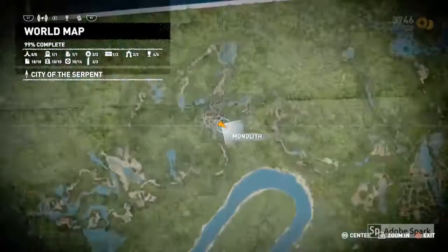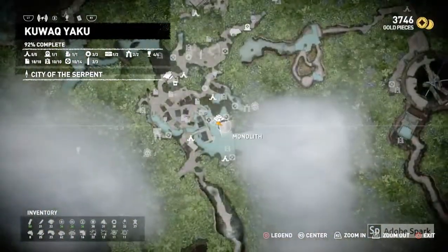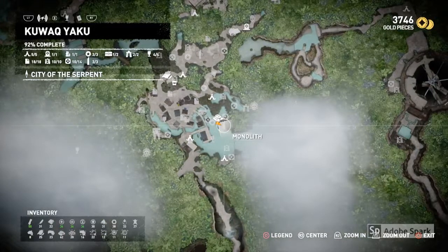Hi everyone, it's the Trophy Hunters here. In this video, I'm going to show you the location of one of the hidden Conquestador chests. I needed this chest in order to get the Treasure Hunter trophy and the Doctor Croft trophy. I couldn't find it at all — it didn't appear on my map — so this video is for you if you were struggling to find it like I was.